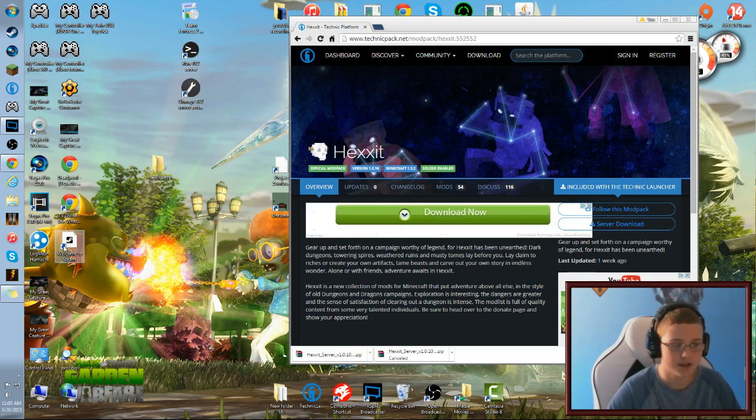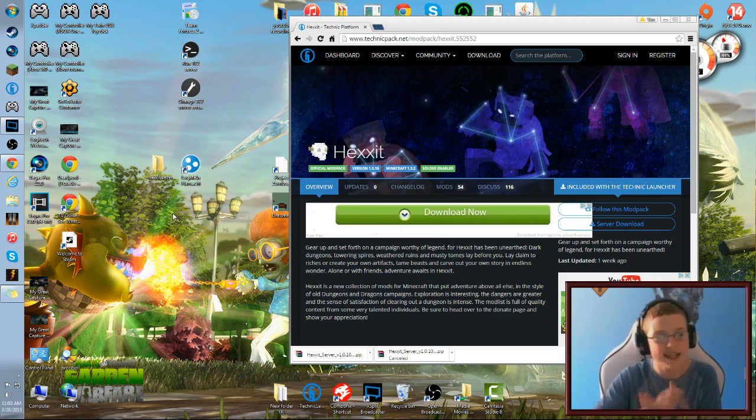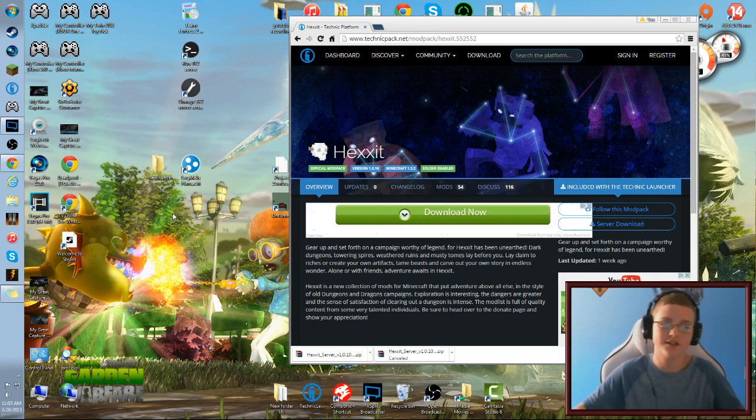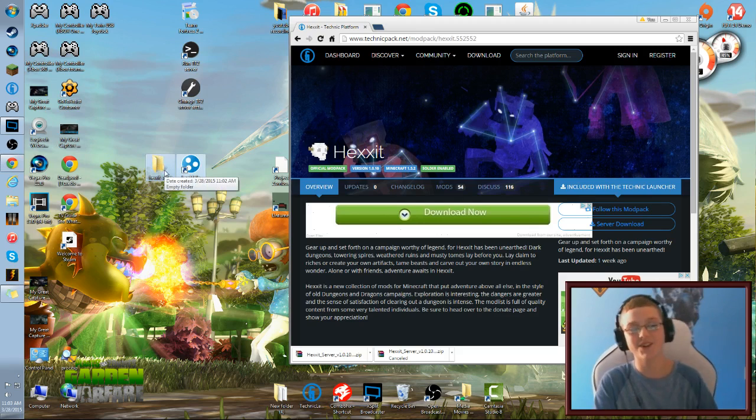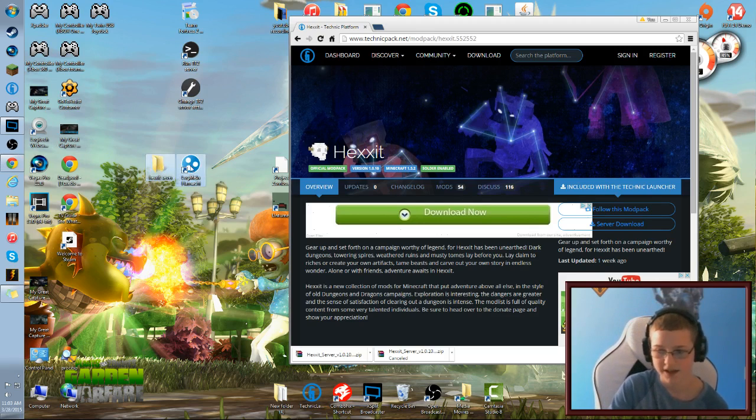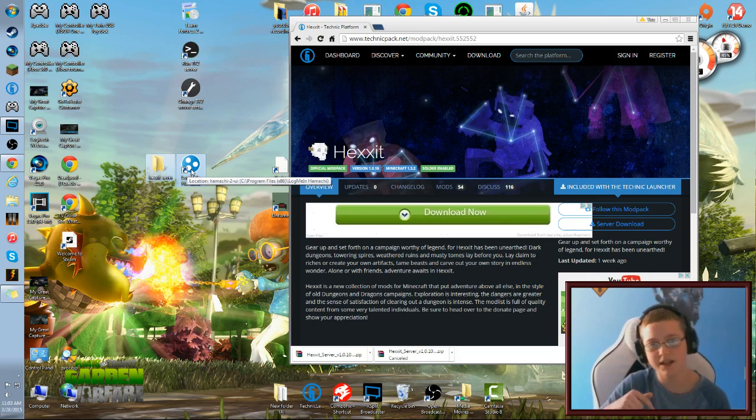I'm going to put a link in the description for LogMeIn Hamachi. I know you guys might not trust it, but it actually works. Last time I downloaded it from the wrong website, I got a virus. So all you need is the HexIt server file and a folder for it, plus LogMeIn Hamachi — I'll put the correct link in the description.